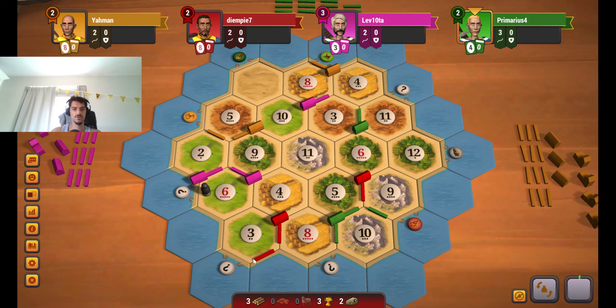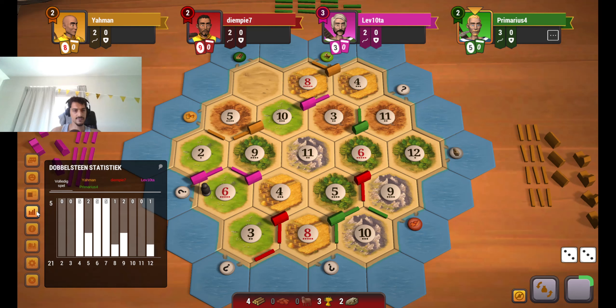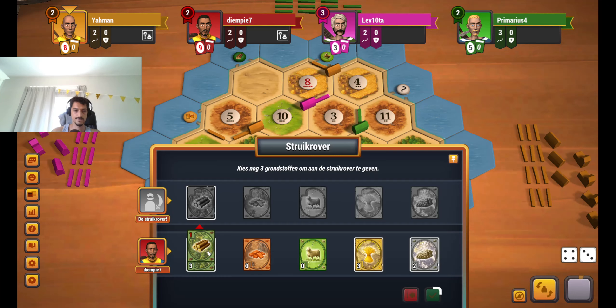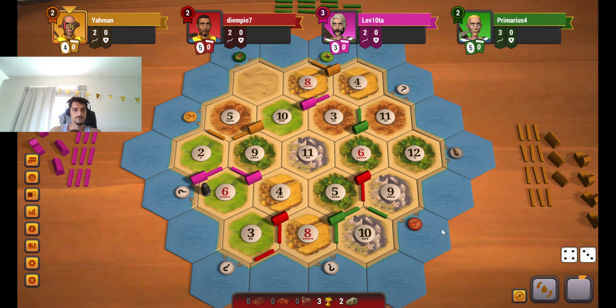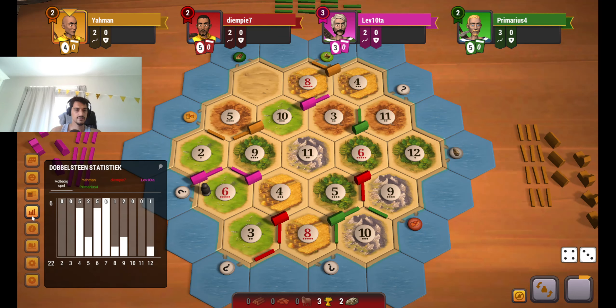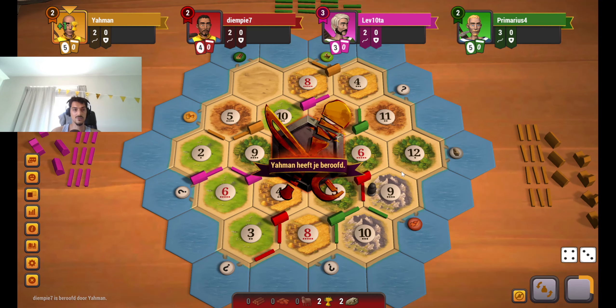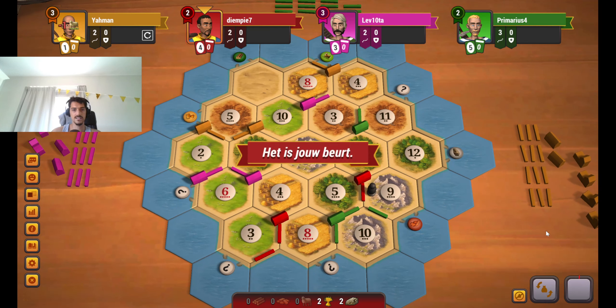This already shows how important the port is, especially if you have high production and a very unbalanced resource game. Green is looking for wheat — because you need wheat here. You do have the brick. You don't have the sheep. You have wood, brick, and wheat basically. Wow — really recognizing that I needed the ore there.